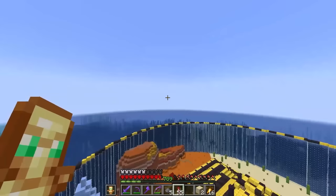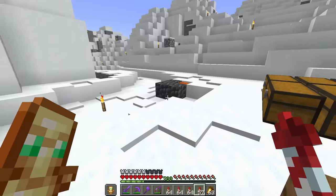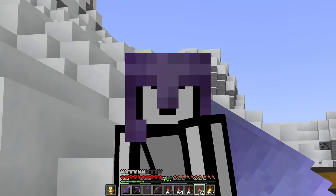Now we've just got a bunch of random boring stuff to get, like prismarine crystals. As you can see, we only have one item left to get: the enchanted golden apple.